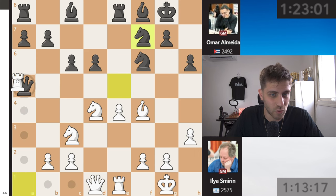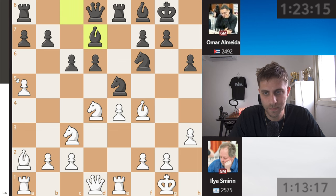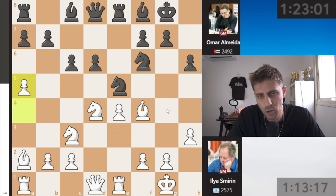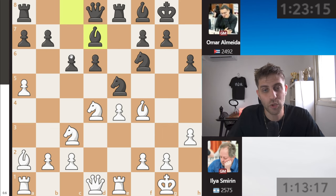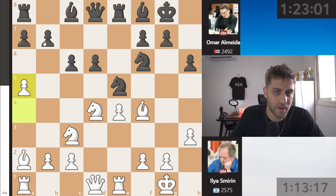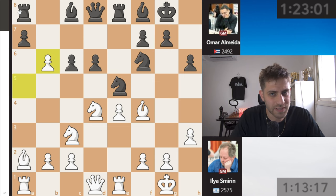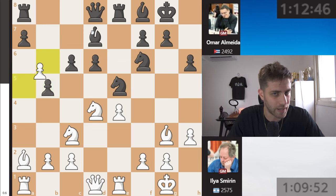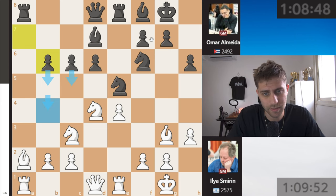A5 was played by Ilia. Of course queen a5 is just a blunder because bishop f7, knight takes, rook takes a5, and we're up a queen. So he played bishop d7 — to prepare b5, because if you play b5 immediately I'll just take it, and if a takes, bishop takes f7 and I'm taking the rook. So bishop d7 is preparing b5. Bishop g3, and now b5 — very nice for black.